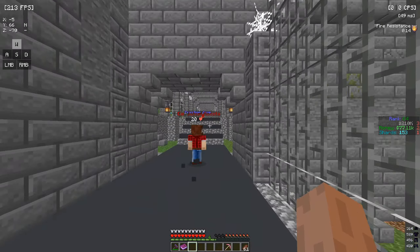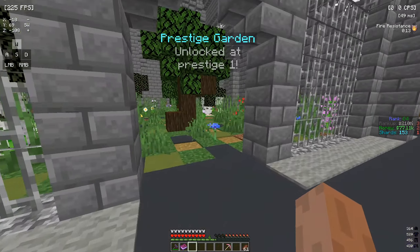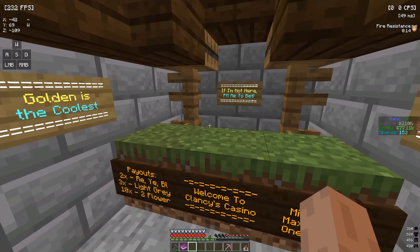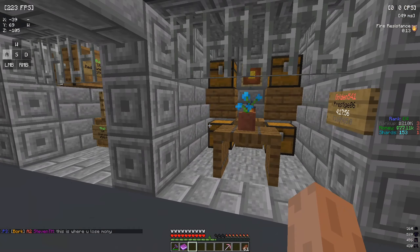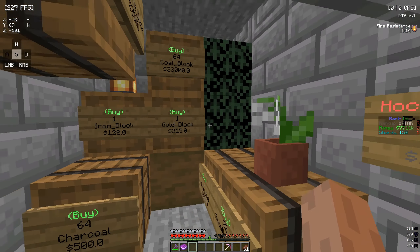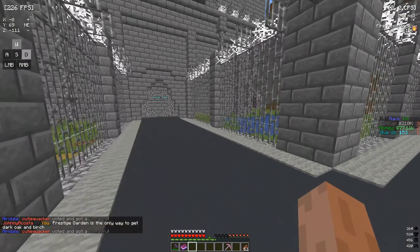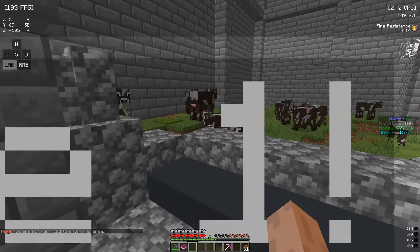Alright guys, here at the spawn as you guys can see there's a new area that they added. At prestige one you get access to the prestige garden which is all of this here with the trees and stuff. Over here are the different prestige shops, and you guys can see there are different casinos where you can bet stuff. There are players here - prestige seven, prestige one, prestige six, prestige five.